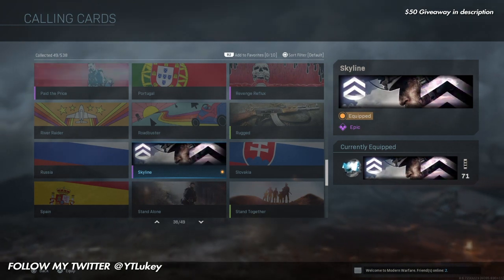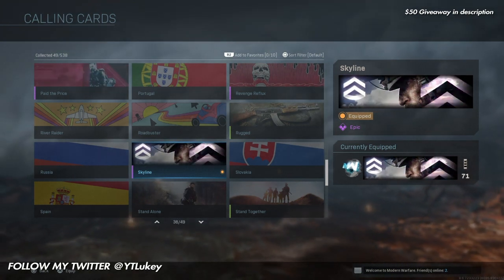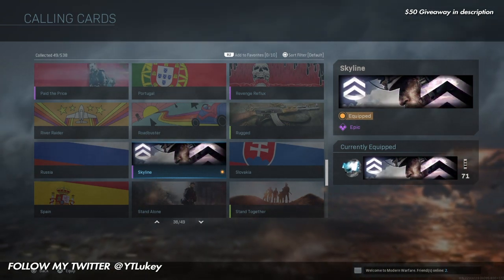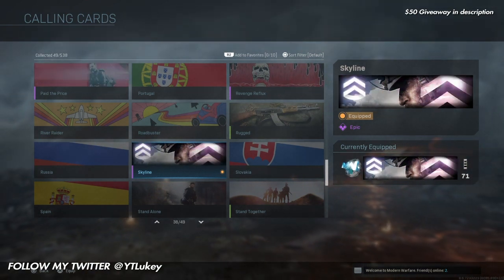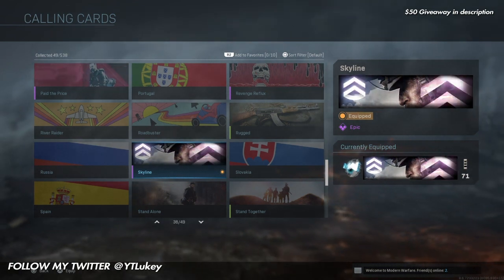Step number one is to go ahead and click on the link in the description down below — it will be the callofduty.com link. All you gotta do is click on that link, it'll take you to the callofduty.com page, and then just go ahead and sign in on that page on whatever platform you are on.